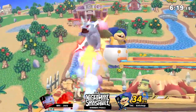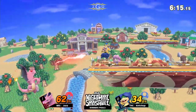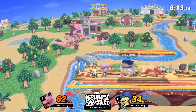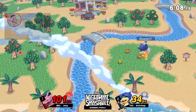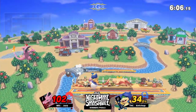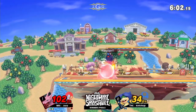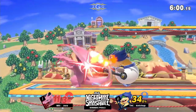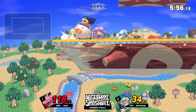Jay now giving Ketchup something to think about. Ketchup having an answer of his own — a couple of aerials. Trying to intercept the Vine Whip recovery there. But now Charizard is stuck on the ledge. Throwing some fire onto the cannonball trying to set up for that KO. Setting up one more time but not finding it. A reset, putting Charizard offstage one more time. Can he get the ledge trap to secure the KO?